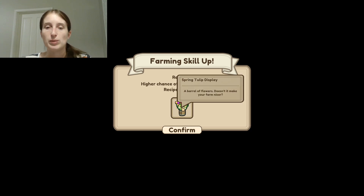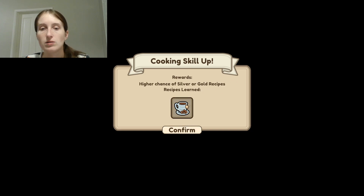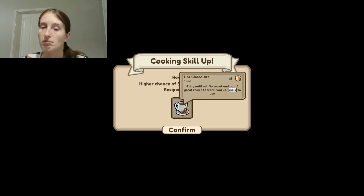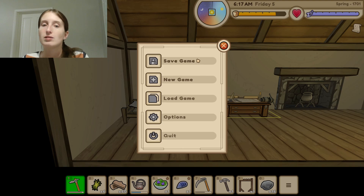We're at farming level 2 now. Rewards are a higher chance of silver or gold crops, and we learned the spring tulip display — a barrel of flowers that makes the farm look nicer, so it's decorative. We also leveled up in cooking — higher chance of silver and gold recipes, and we learned hot chocolate. That's really cool. Let's save our game. Thank you so much for watching, I can't wait to share more content and play more Echoes of the Plum Grove with you. Have a wonderful day, bye!